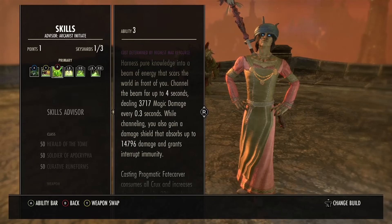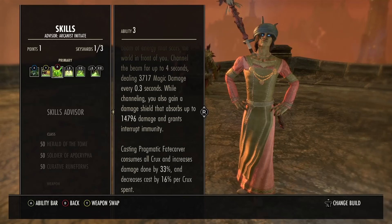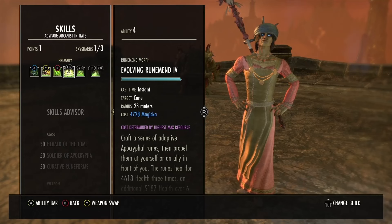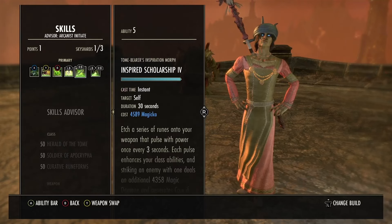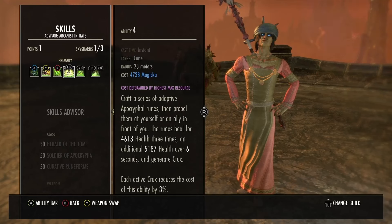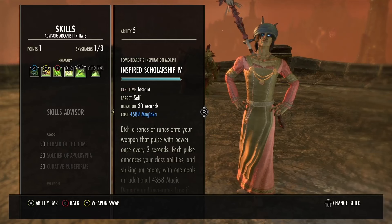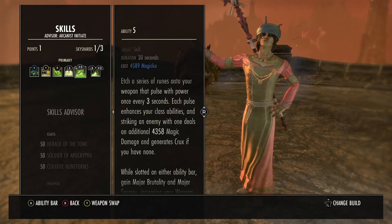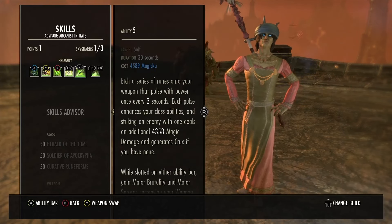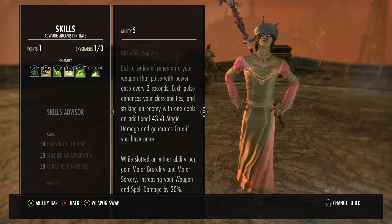You also get a large damage shield from the Fate Carver - it consumes all your crux, so if you've got enough crux then hit it. Evolving Runemelt is basically your heal, and each active crux reduces the cost of that ability, so generate the crux. This is a bit of a flex spot but I've put on Inspired Scholarship, as it enhances your class abilities dealing additional magic damage. Major brutality and sorcery aren't required as you get them with the Oaken Soul.